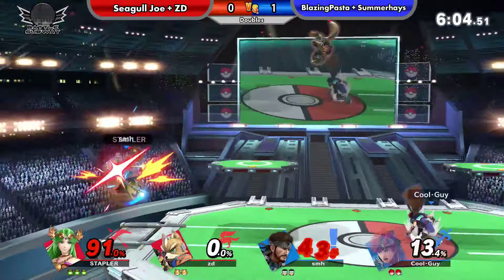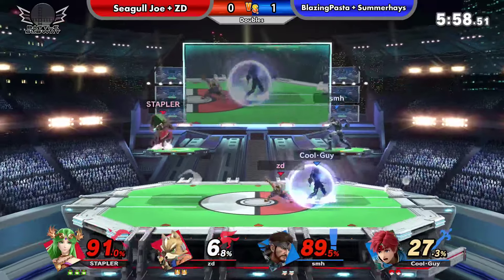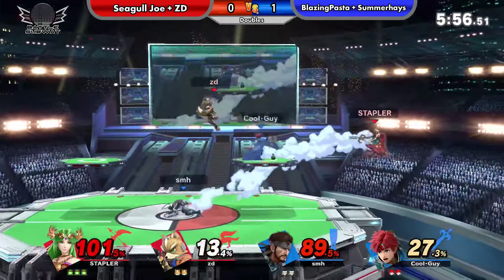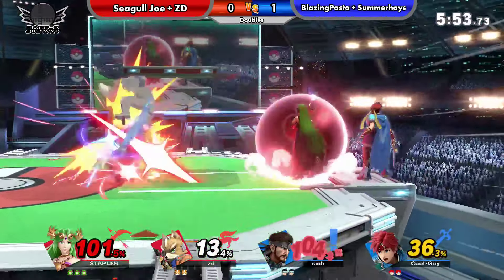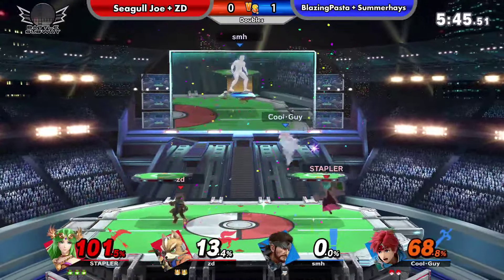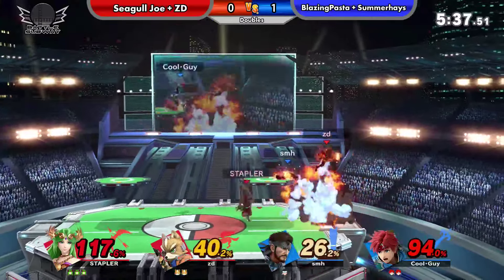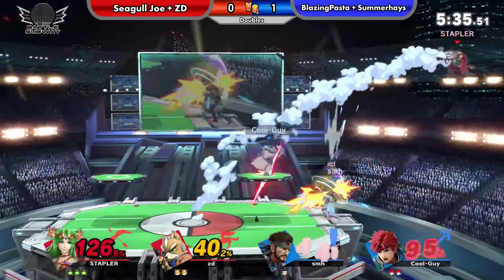That kinda had a little bit of an argument there — hopefully they resolved it. It looks like ZD going for those up-air strings that Palutena players are known for. And he's jumping into the grenade, probably trying to pick it up to get some stuff off of it. Cause Palutena in this matchup definitely has the better engage when starting stuff. Fox is fast enough to follow up.